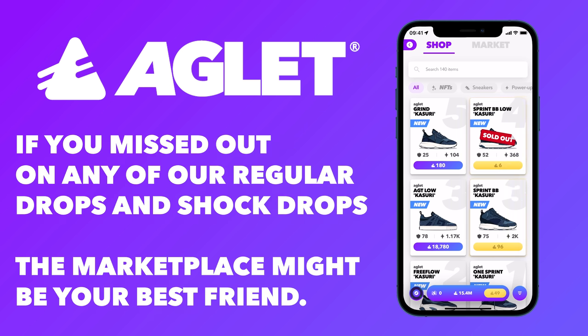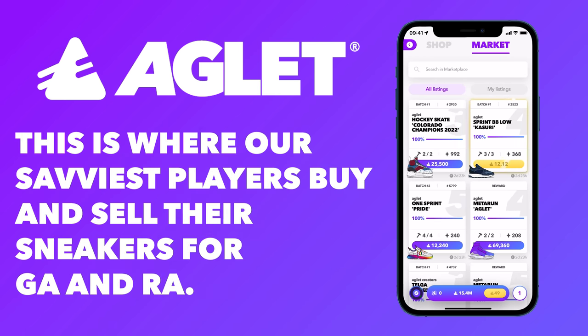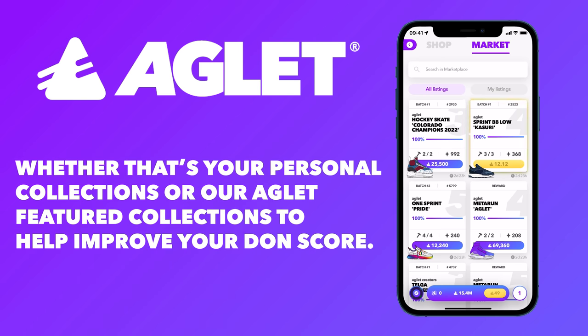Now, if you missed out on any of our regular drops and shock drops, the Marketplace might be your best friend. This is where our savviest players buy and sell their sneakers for GA and RA. Here, you can find your Grails, cop sneakers from Aglet's early days, and it's a great tool for completing your collections — whether that's your personal collections or our Aglet-featured collections to help improve your Dawn score.